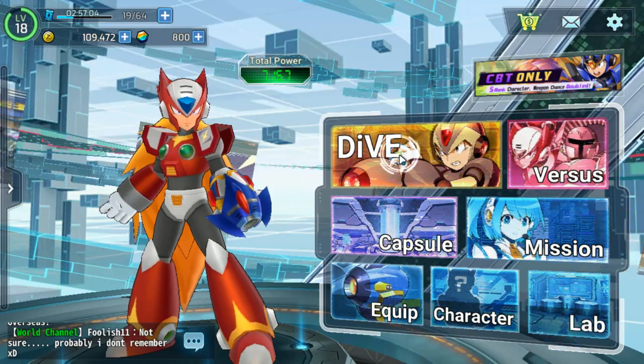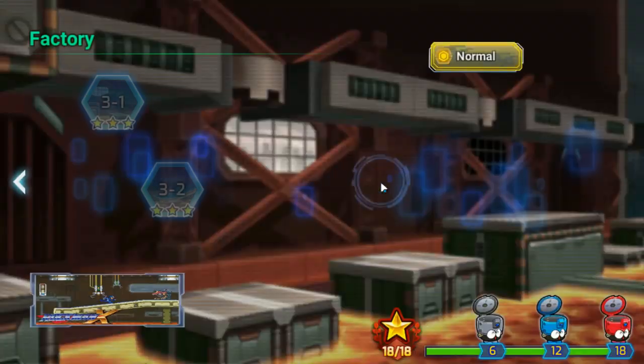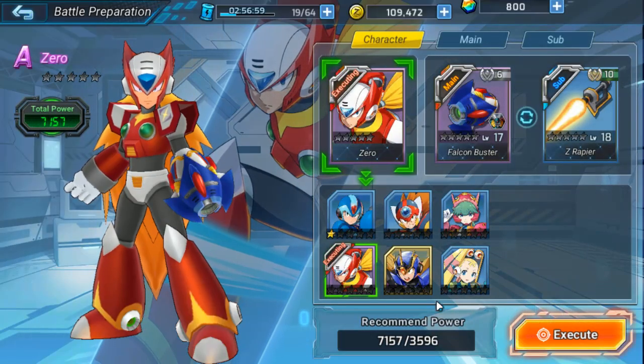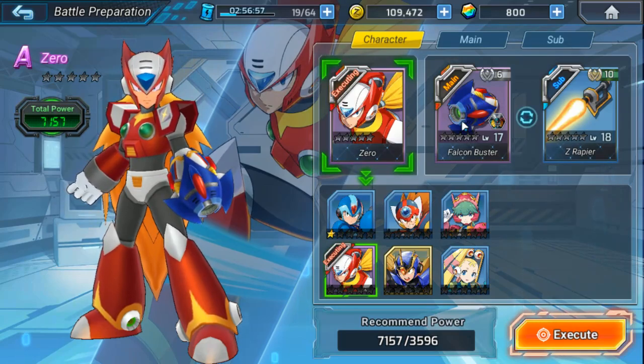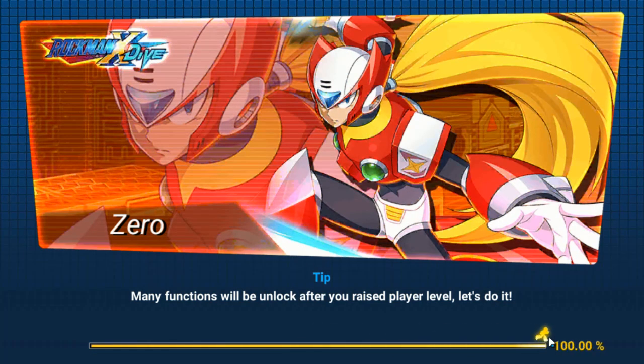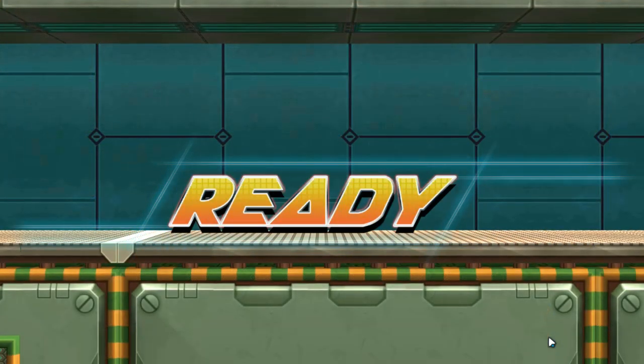Let's get to some gameplay. I only have a couple of stamina so I can't really show that much. Zero's got the Falcon Buster and the Rapier. I'm glad to see Marino in this game. I think Marino got the short end of the stick because she was a Command Mission character, and they had very little relevance in that game's story — they didn't even appear in the ending.